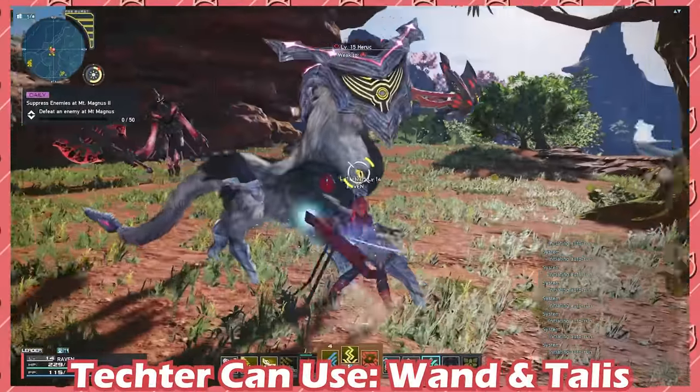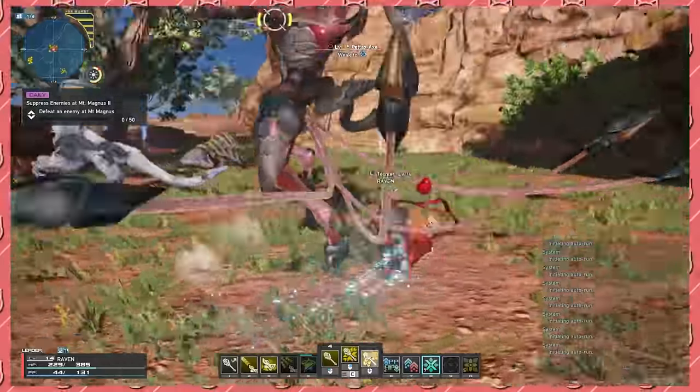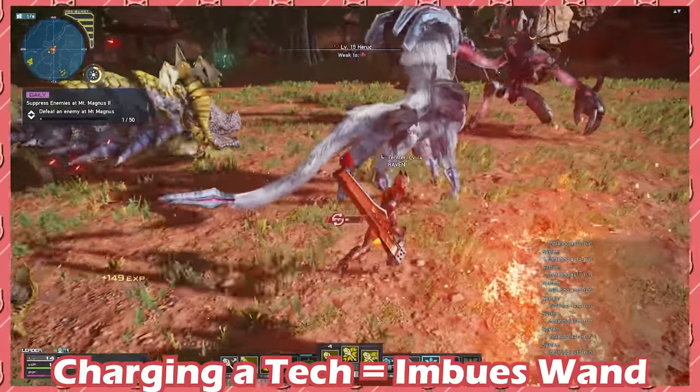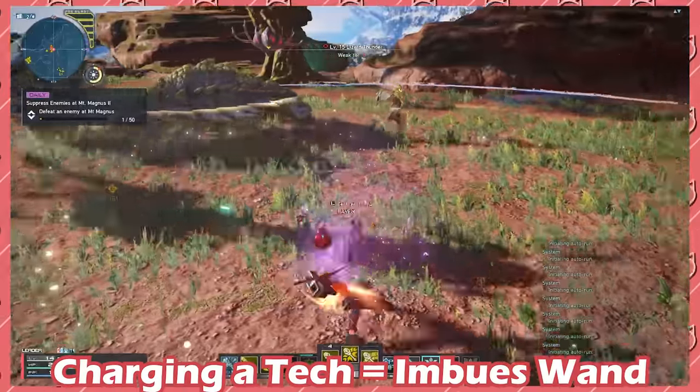Tekker has access to a unique weapon called Wand. Wand allows you to use all techniques, but more importantly has some unique mechanics as well. By charging any elemental tech, you will imbue your wand with the element, allowing you to score elemental downs and weakness multipliers.